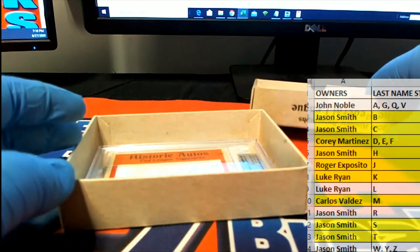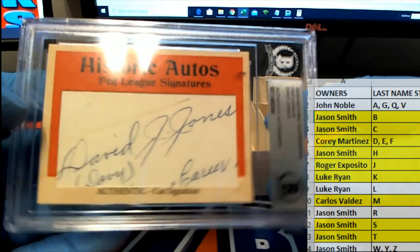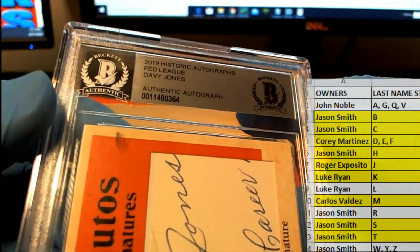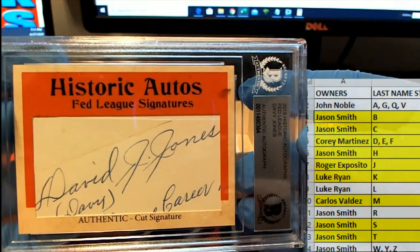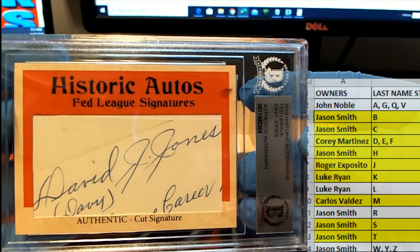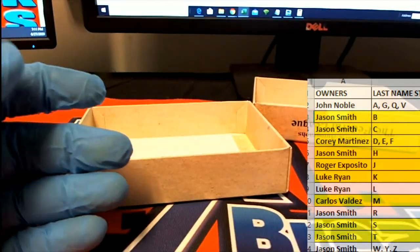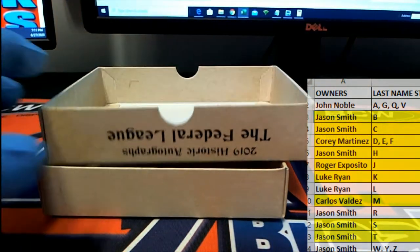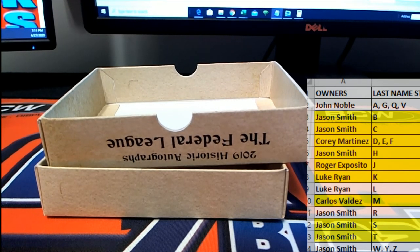All right guys, let's check the slab! Oh boy, oh man - that's a good one. Wow - Davy Jones! That is a great hit. If you guys are baseball historians you'll know exactly who that is - Davy Jones from the Federal League. It's a cut signature. Wow, Roger - my goodness! Davy Jones from the Fed League, Roger E - nice hit man. That is fantastic! All right guys, that's Fed League right there. I told you it's good stuff. That is from Historic Autographs 2019, number 102. Thanks guys for joining in!